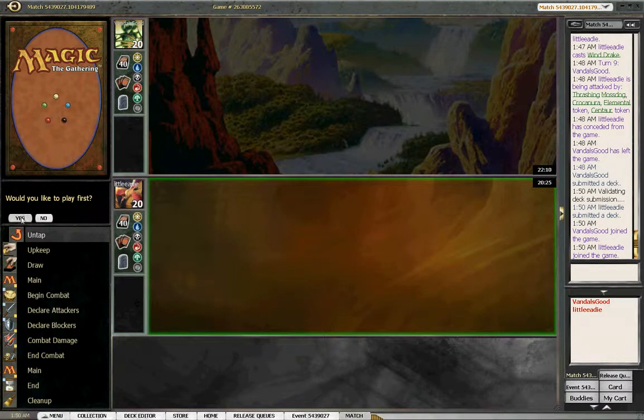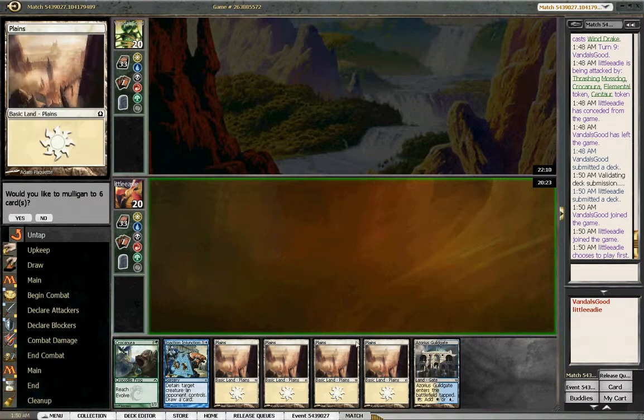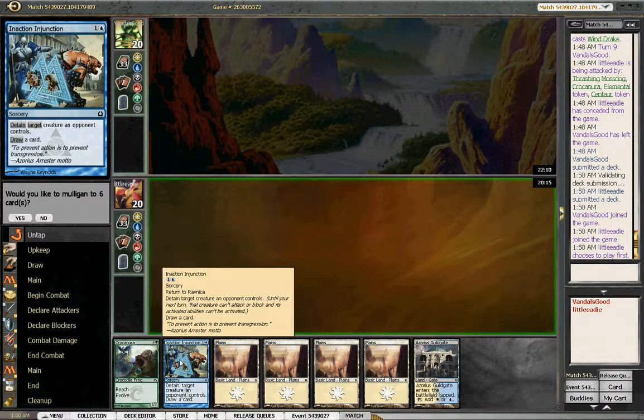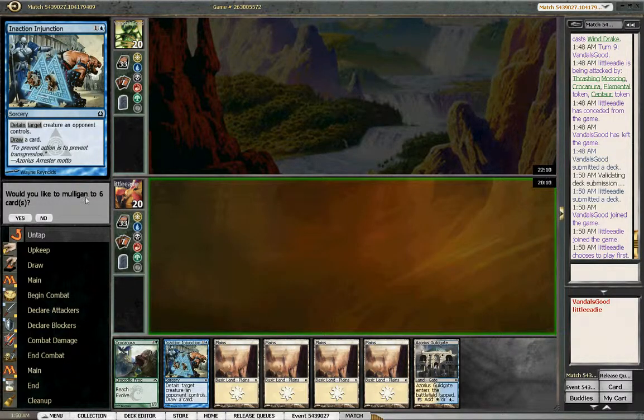Let's play first because we like playing first. Mulligan! Five land and two spells, one of which cycles, but you have to mulligan. This does cycle but it requires him having a creature. We're going to draw all of our green spells and all of our lands, so yes, mulligan.